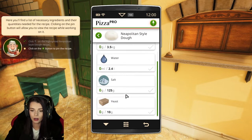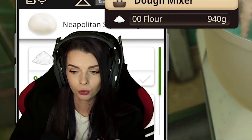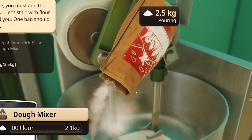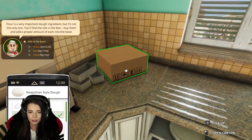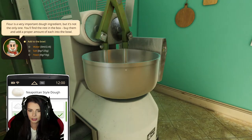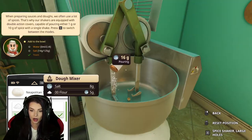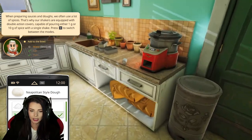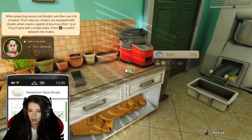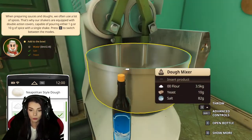Neapolitan style dough — flour, water, salt, and yeast. Do I just pour the whole thing? I need three kilograms of flour. We also need water, yeast, and salt — 10 grams of yeast, 125 grams of salt, and 2.4 liters of water. And we don't use tap water here, we use fancy bottled water — real fancy. This is gonna take a while!